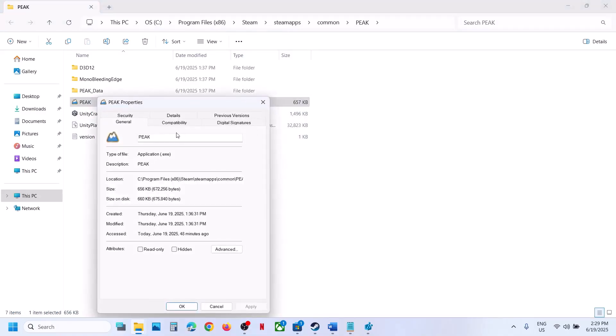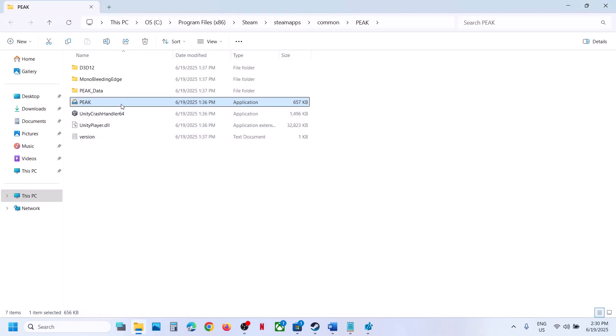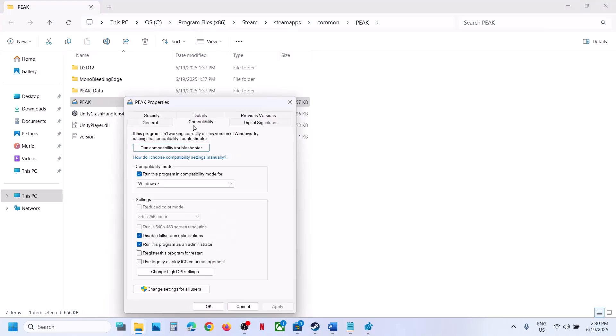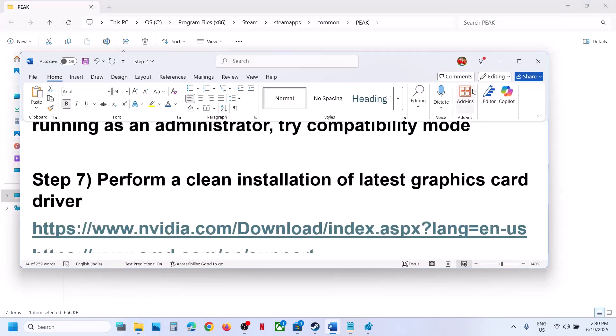If still not working, check the compatibility mode box and select Windows 8, hit Apply, click OK, launch the game. If still not working, select Windows 7, hit Apply, click OK, launch the game. If still not working, put a check on 'Disable full screen optimization,' hit Apply, click OK. If none of these work, uncheck all those boxes, hit Apply, click OK, and follow the next step.